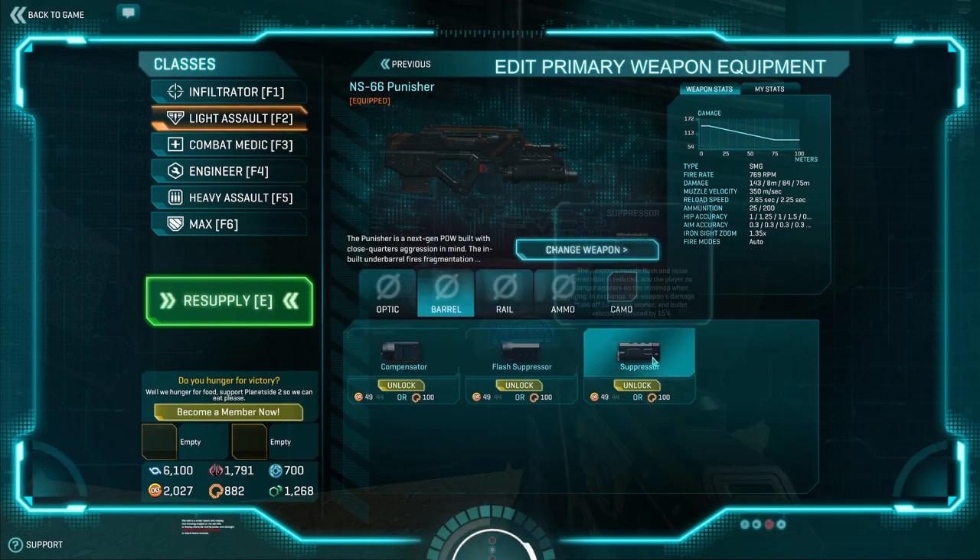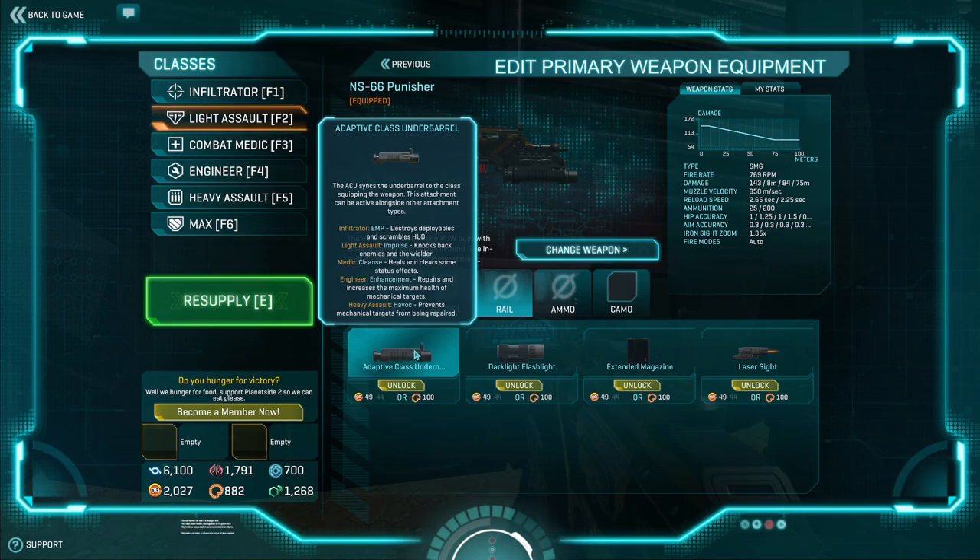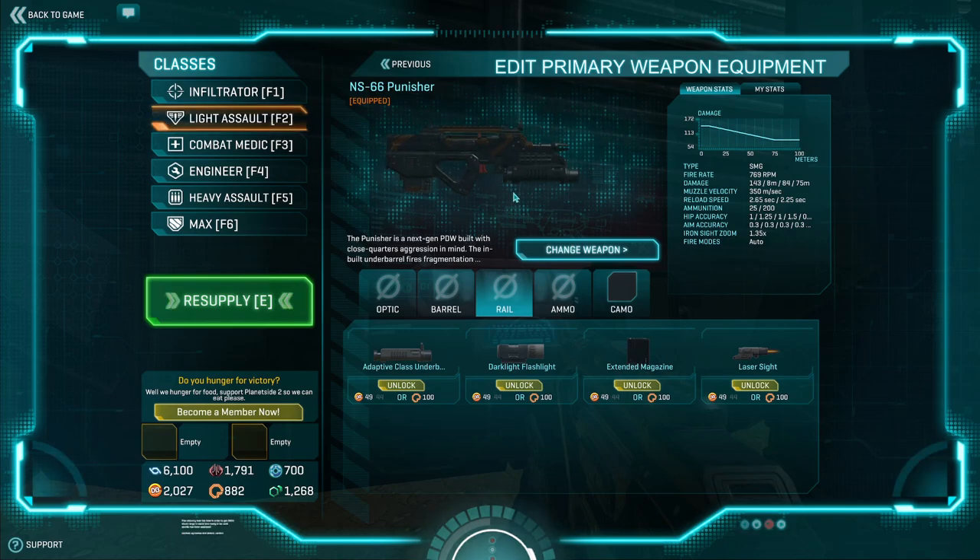You do have a compensator, flash suppressor, and regular suppressor. And you have the adaptive class underbarrel, which changes the grenade launcher to one of the five different types of class-specific grenades — very neat attachment. This is like the main appeal of the weapon. If you're not using this, I honestly don't know why you're taking the weapon in the first place.